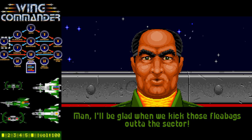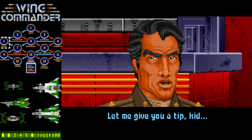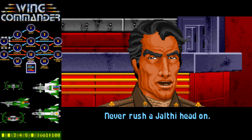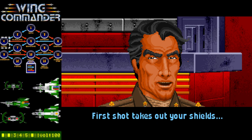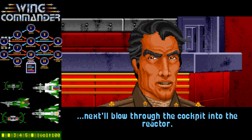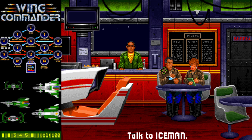Man, I'll be glad when we kick those fleabags out of the sector. Let me give you a tip, kid. Never rush a Jalfi head on. Jalfi carries six front-mounted laser cannons. First shot takes out your shields. Next, they'll blow through the cockpit into the reactor. I don't think they ever mention that on the Losing Path, because they just give you Jalfis that do that. This time around they warn you, because this is probably the truly canonical path — to actually win your missions so you go through it sort of normally.